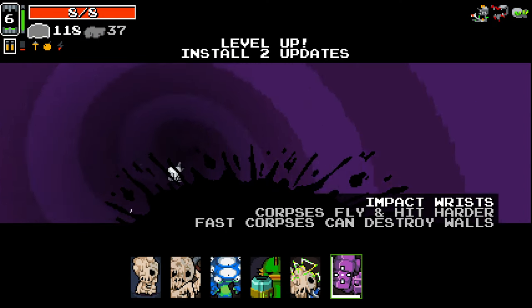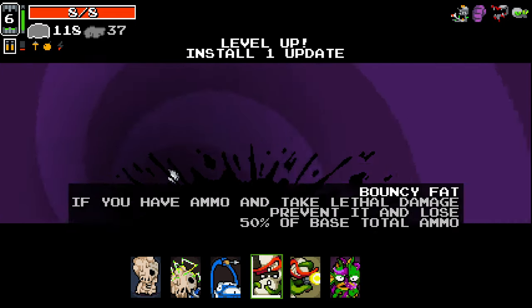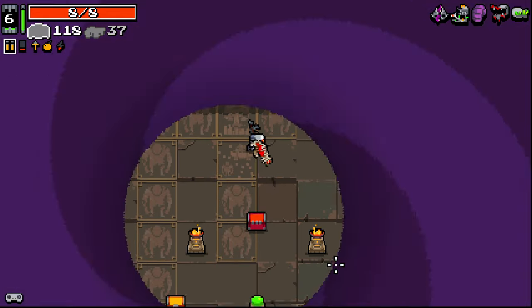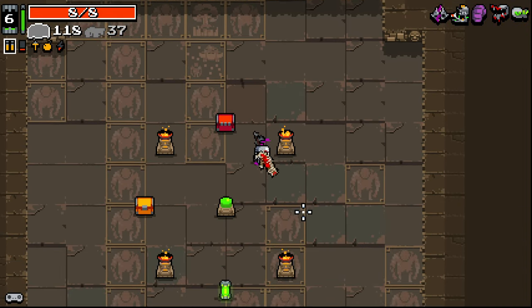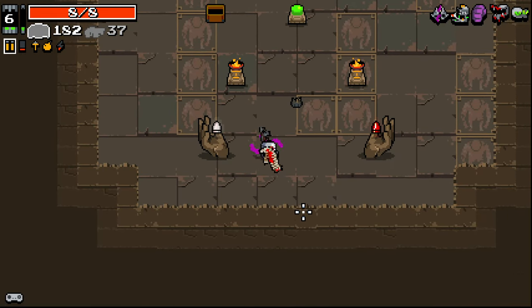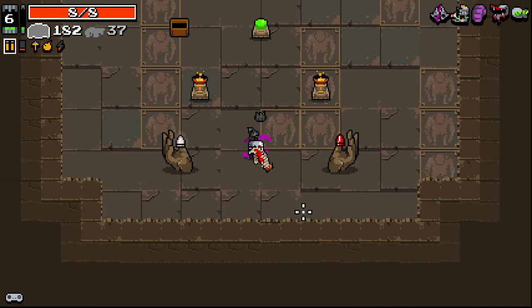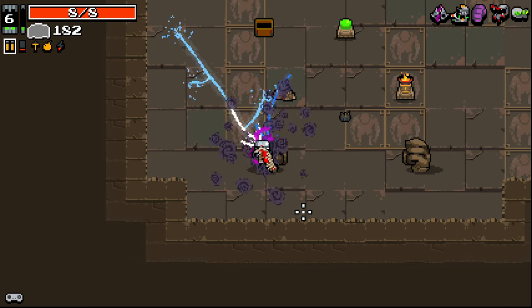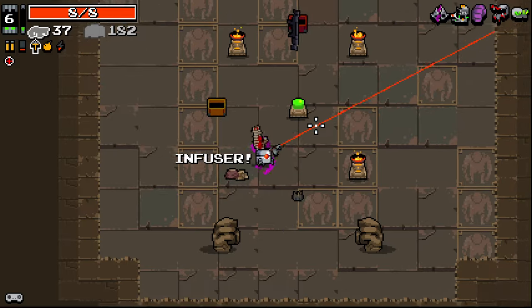So do we want to take Impact Risks again? I think we do — I think Impact Risks was pretty darn good. This is probably pretty good here. Can we trigger it with just a short tap? Yeah, nice. Bazooka is kind of crazy. We do get a modifier here — I think we want to go with Herming on this, maybe? On the Infuser.